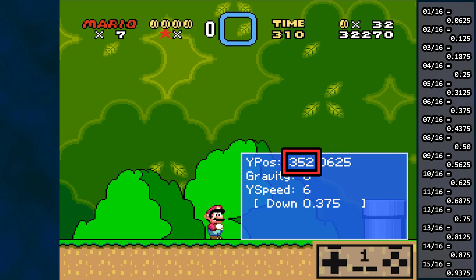Some of you may wonder why this pixel fraction is constantly being increased and Mario's position compensated as the game is running. The reason is because, just like in real life, physics don't stop when you stop. And now we've arrived at the moment Mario jumps.